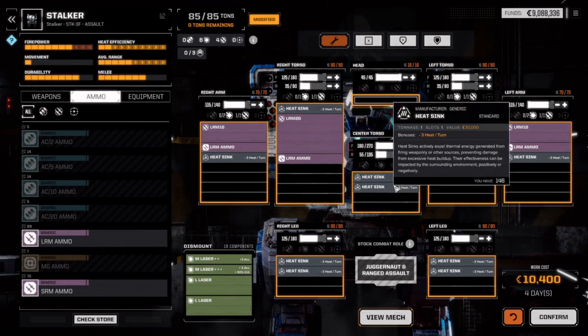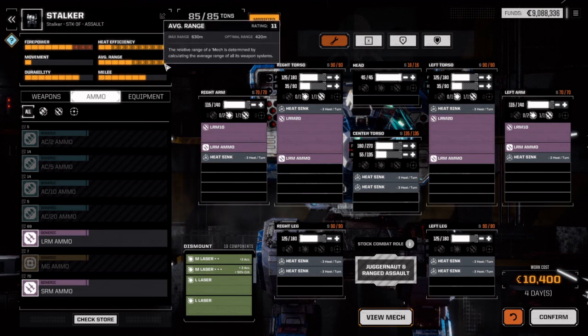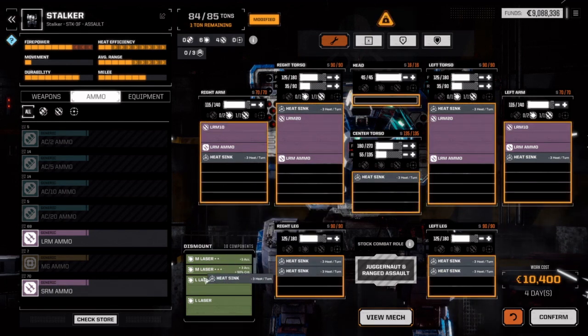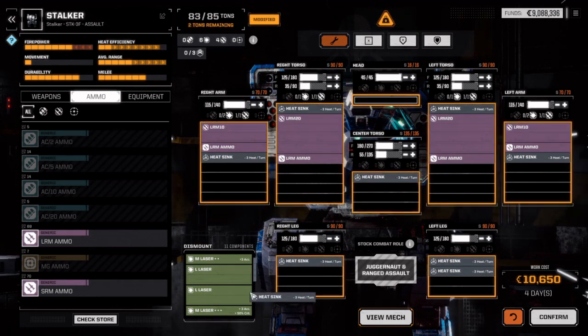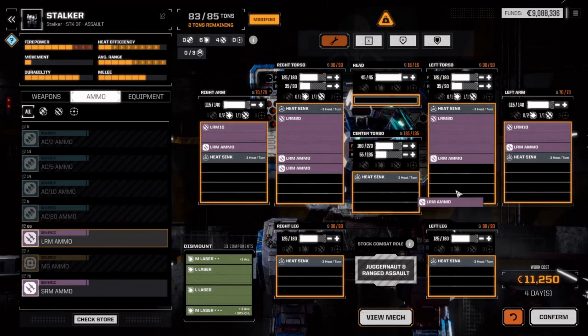At this point, the heat efficiency goes way up. Firepower does go down. The average range goes way up. How much is this? One ton. I think we can move this and put this in — just to have something for when we run out of ammo. I'm going to remove some of this and add in some more ammo.